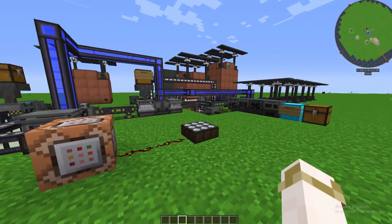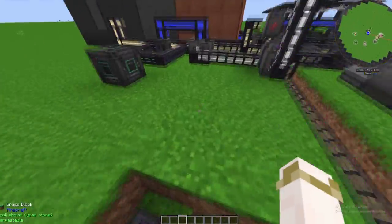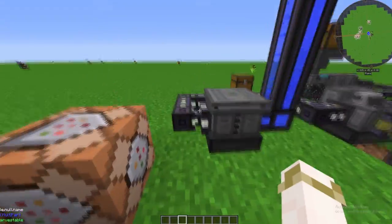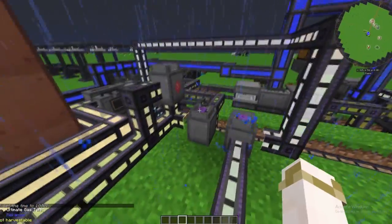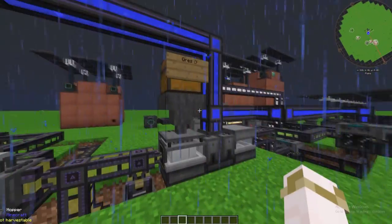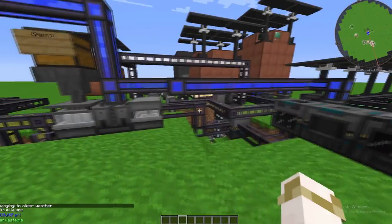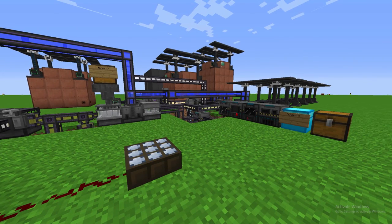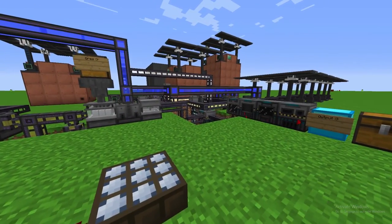And that is a small, not entirely specific, coverage of the ore processing that Mekanism has to offer. There are tons of nuances to be known, such as pushing and pulling in pipes, and the fact that if gas pipes connect incorrectly, they sort of break entirely and you have to break all the pipes and start over — it's a complete hassle. But that said, it's a fantastic feeling when you can sit here, put tons of ore in, and just watch the machines go. I hope you guys have had a wonderful day learning, and I'll see you next time.